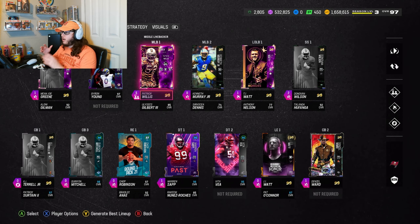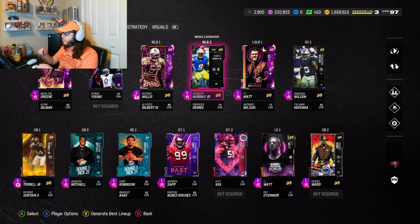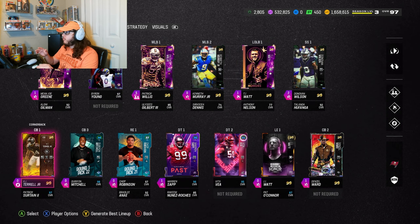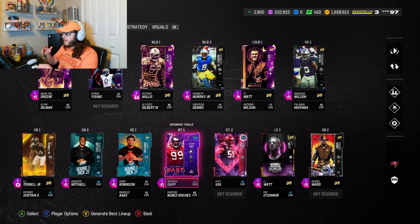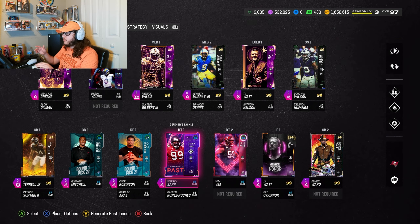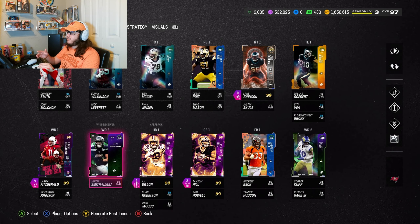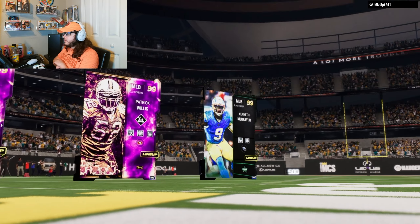We got Cooper Cup, Dallas Goer up top, and our stud defense — we've been loving our defense. Pete Willie and Kenneth Murray duo, we got the Watt brothers, Donovan Wilson and Mean Joe Green up top. AJ Terrell and Denzel Ward have been just the ultimate cornerback duo. And Warren Sap and Vita Vea are so good at DT — they get us the pressure, their inside stuff activates, still stuffs the run. For me there's no point upgrading them to a higher overall. That's the team, but this is a Larry Fitz gameplay and I hope you all enjoy.